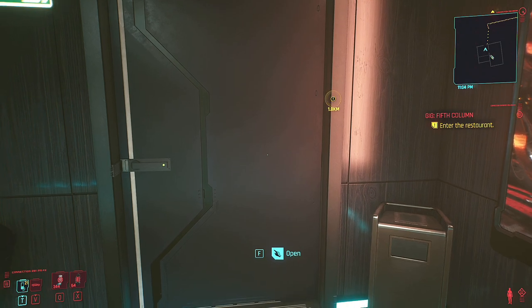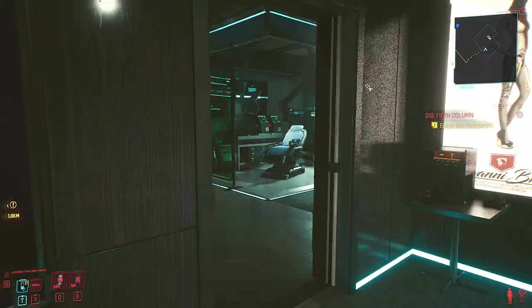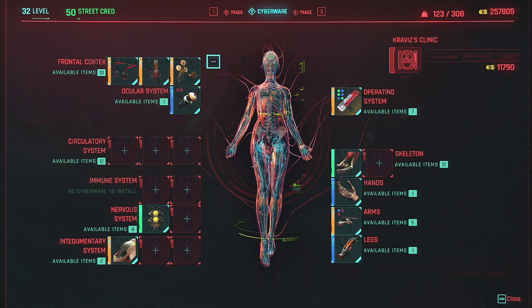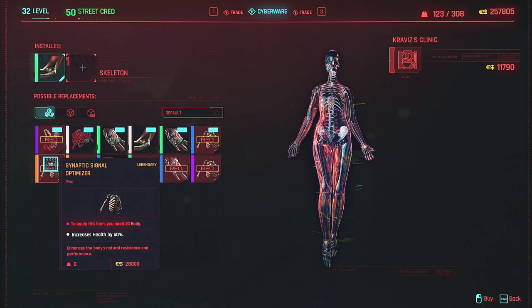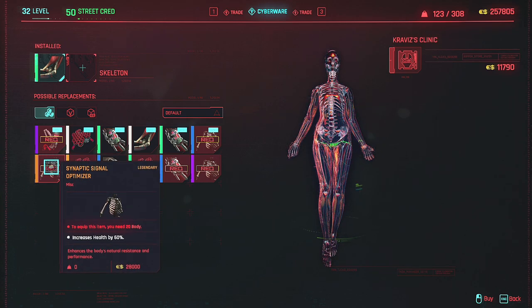You will need 20 Body to get the legendary one. She does sell the one below it — I can't remember what all the different stat requirements are. Just come on in and speak to the lady. Come over to where the skeleton is and you'll see it right here. It gives 60% increased health if you already have 20 Body — that's going to make you a very healthy person. It's 28k, so fairly expensive, but pretty good.